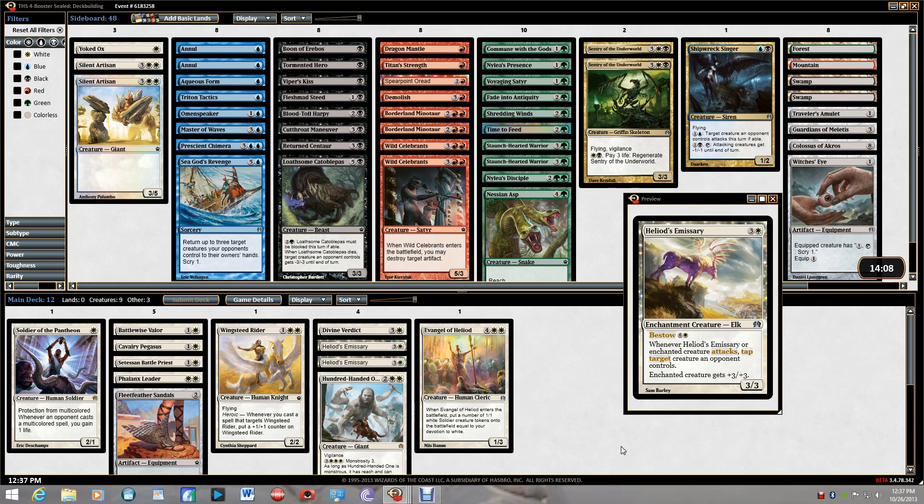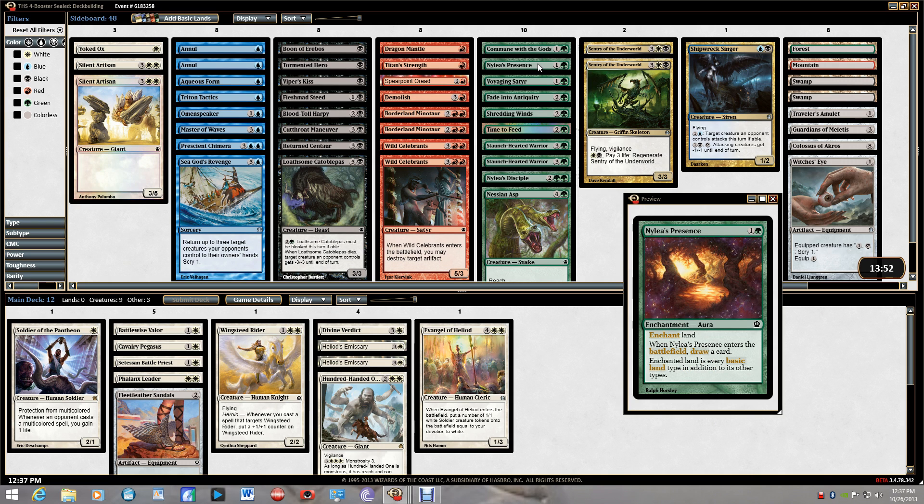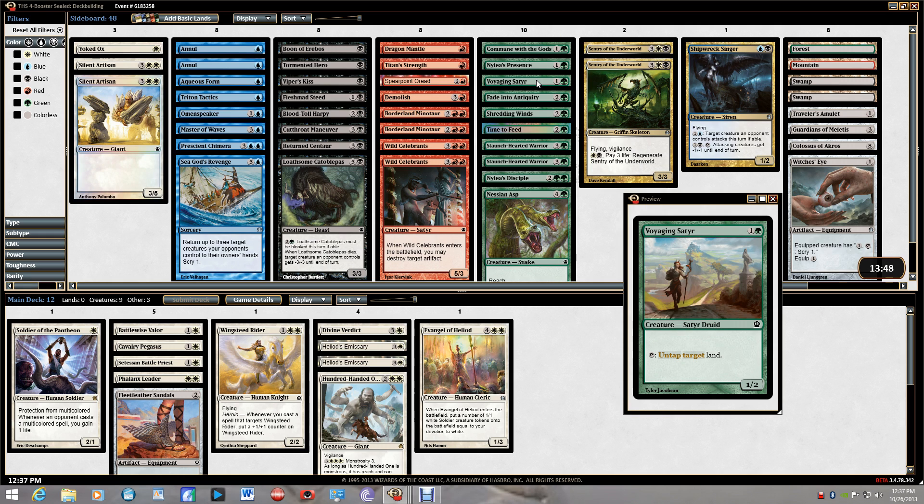Not looking too bad. Now let's pick a second color. I'm tempted by black because I've got two good flying regenerators with evasion — expensive regenerate, but worth it if I'm ahead. I don't like Commune with the Gods. Nylea's Presence I don't care for. Voyaging Satyr is probably the best mana fixer or ramp in the game — everyone running green runs this. It can get you a turn-three or turn-four world eater. Maybe I run green just for Voyaging Satyr.